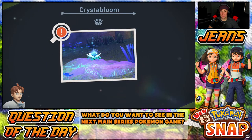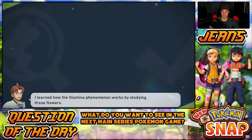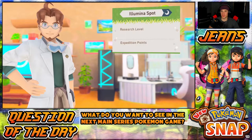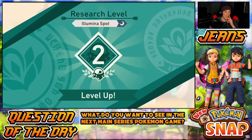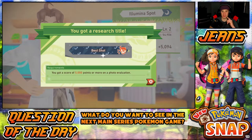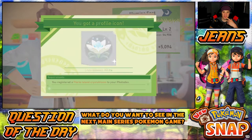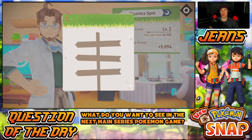Let's get a little crystal bloom — this is my first time handing in a crystal bloom. This is a Florio Island crystal bloom. I don't even think they gave us points for that. Illumina spot research level — did I level up? We did level up the Illumina spot! Look at that — you hit a new stage in your research, keep an eye out for changes. And I get a present! I heard there's like a total of around 200 Pokemon.